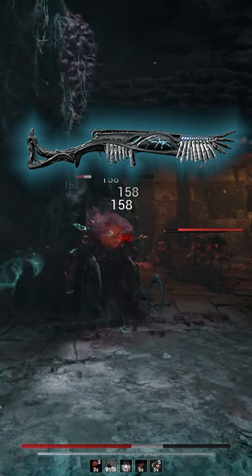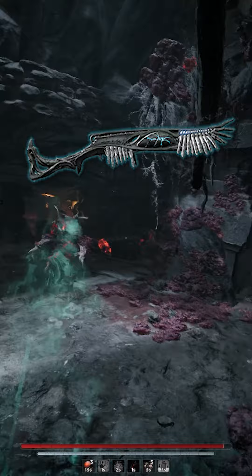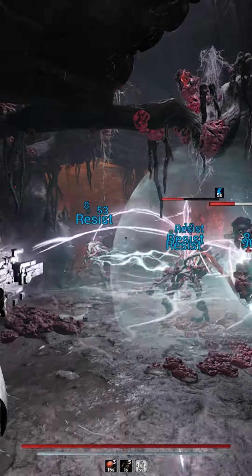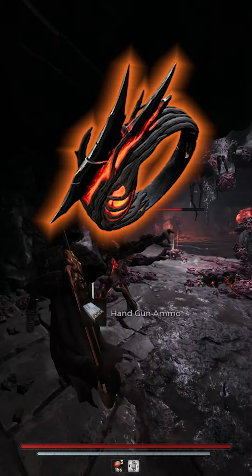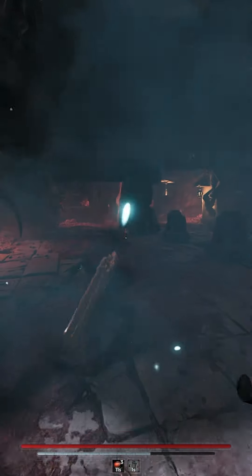My primary weapon is called Nightfall. It takes a little bit of work to get, but it is absolutely worth it. This is where the healing from my kit comes from, in addition to the majority of my boss damage. Using this rifle in conjunction with Zania's Malice — a ring that increases weak spot damage by up to 30% — has absolutely trivialized all the content in this game.